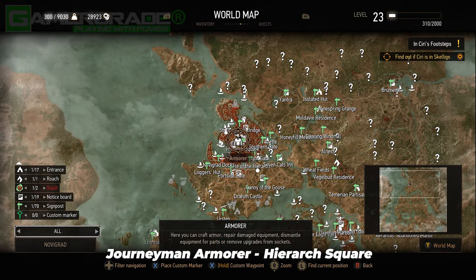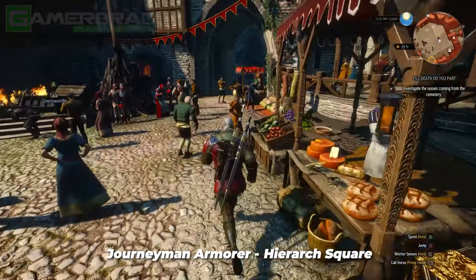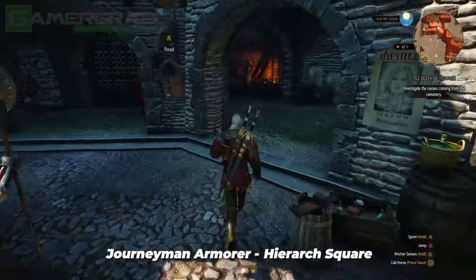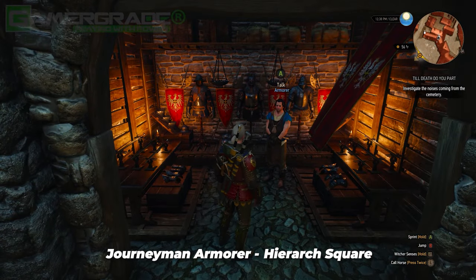Second is the Journeyman Armourer, found in the northwest corner of Hierarch Square in Novigrad City. Given he's not as rich as the other traders mentioned in this guide, but being the only armourer located in Novigrad City, he should be your priority call for selling all your unwanted armour due to his significant bonuses.